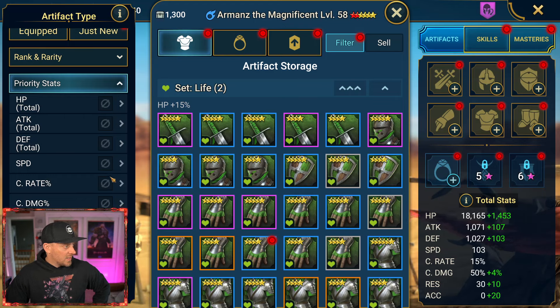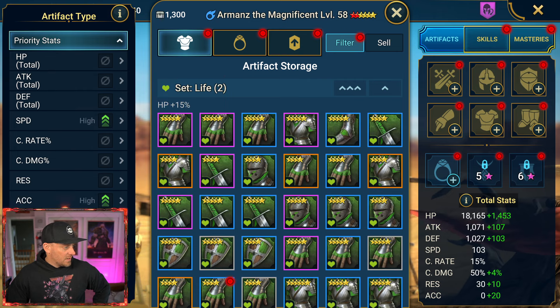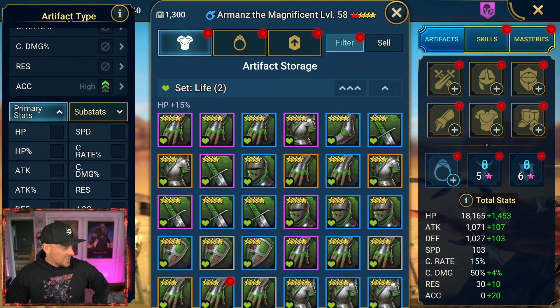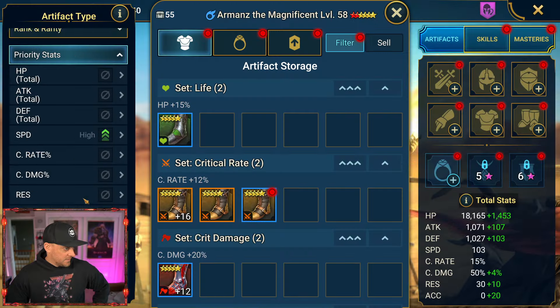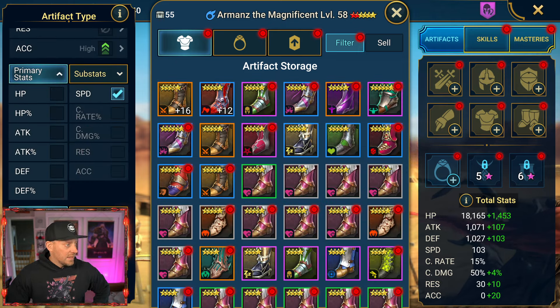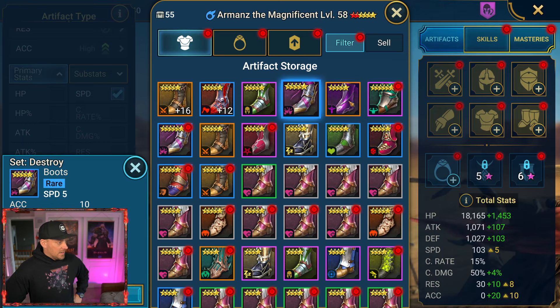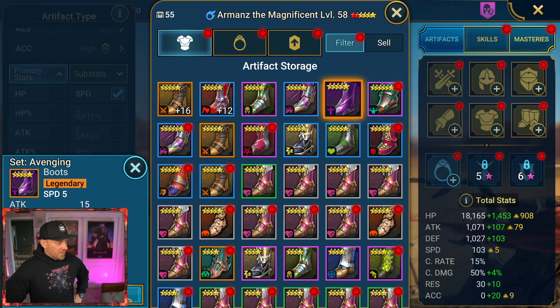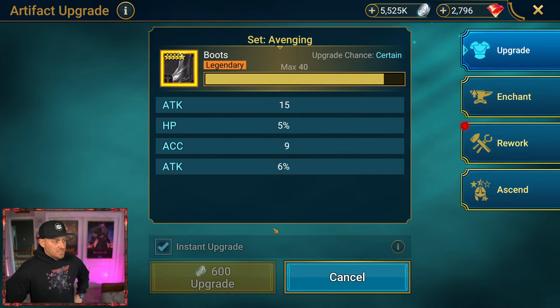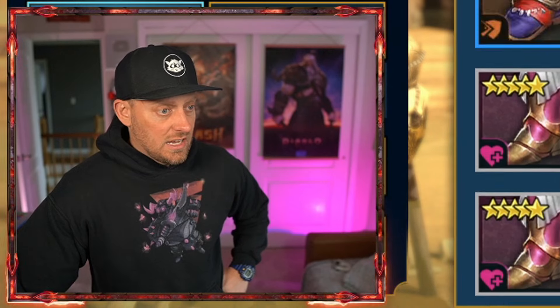All right, let's gear this. We want to prioritize speed and accuracy. Let's go with speed as the primary stat and we're going to go look for boots. What do we got right here? We want speed and accuracy. This is speed, attack, attack, crit. I actually like this one here because it does have accuracy added onto that as well. So if I upgrade this to eight, let's see if we get any more onto accuracy. We did — attack and accuracy. I kind of like the one we just got up to eight. Let's upgrade it to 12. No, we got another attack.